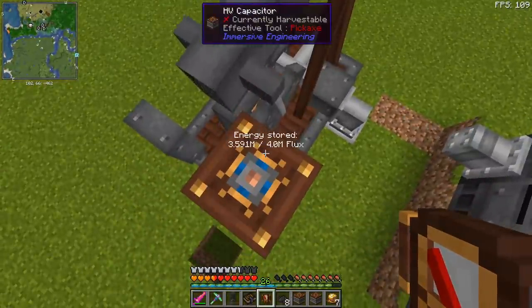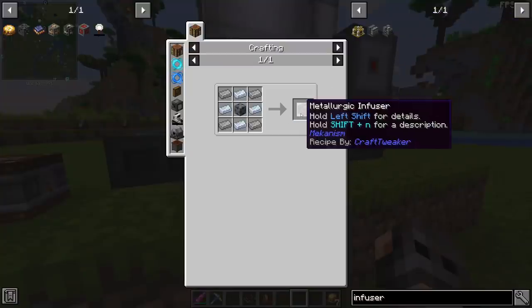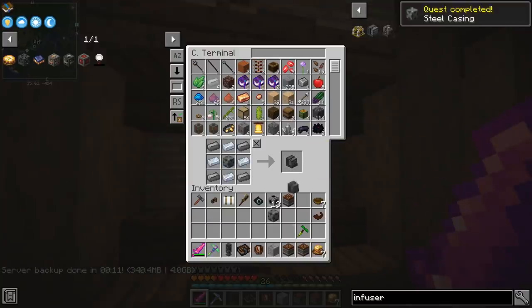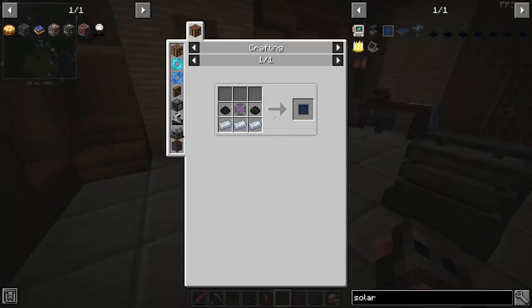The distillation tower is not consuming that much RF - the problem is the drill. We have 12 bitumen, which should be enough to make a metallurgic infuser, which I really need for pipes. I was thinking about a solar panel, but look at the recipe - that's not going to happen.